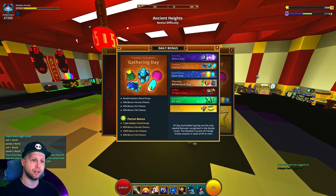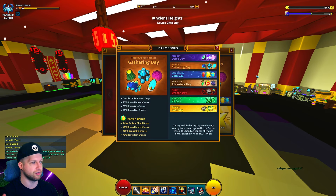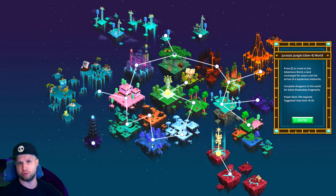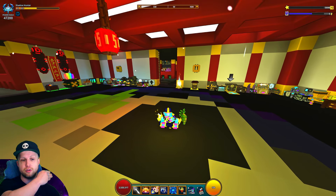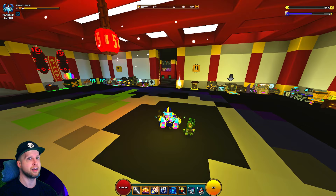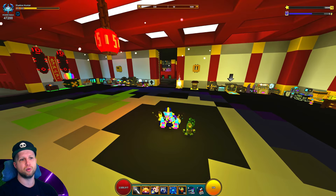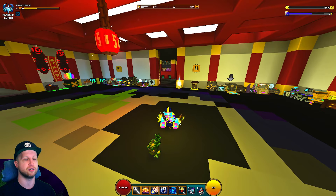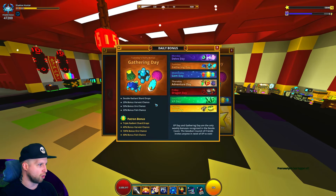Nitro is always going to be valuable. Ore in general is great on Gathering Day — you can go for Infinium, the stuff in Cursed Skyline, whatever. There are also Meteorite Fragments, which used to be extremely valuable because they're very tedious to farm. In the Jurassic Jungle biome the meteorite spawns on top of the tree canopy, which was very annoying. Now we have a Meteorite Tome — a normal tome you can repeatedly grind — that has lowered the cost of meteorite fragments, but they're still valuable enough to just sell while you're grinding dungeons or doing other things.